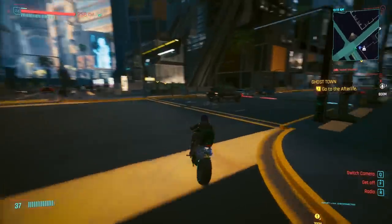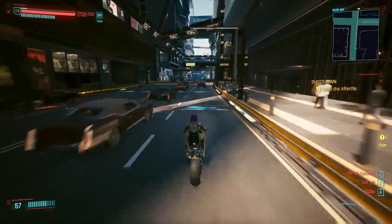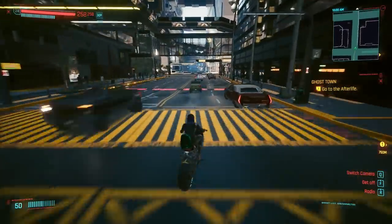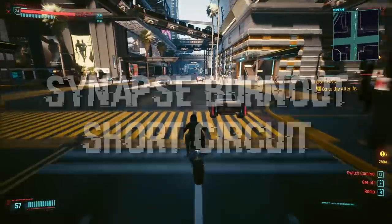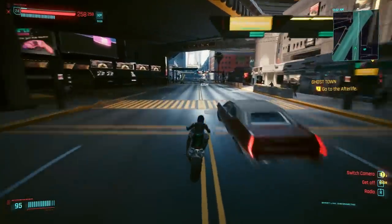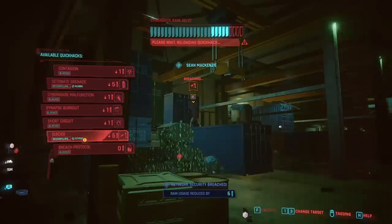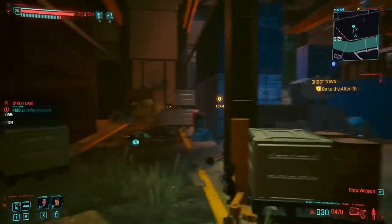As far as perks go, the rest of our build is pretty flexible, so spend your points however you see fit. We'll be heavily leaning on quick hacks to get us through combat. My favorite quick hacks are Synapse Burnout and Short Circuit for quick, low-cost, single-target damage. The cooldowns are extremely short, so you can just spam these two attacks on repeat. Seppuku has a higher cost and longer cooldown time, but it can be fun to use and even works on many mini-bosses like Cyber Psychos.